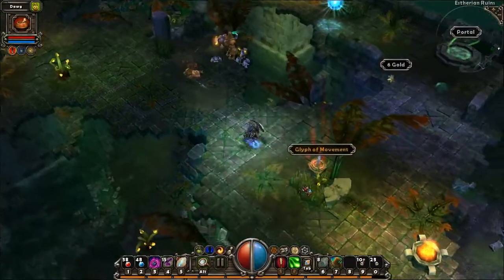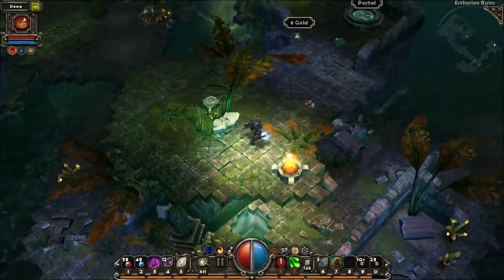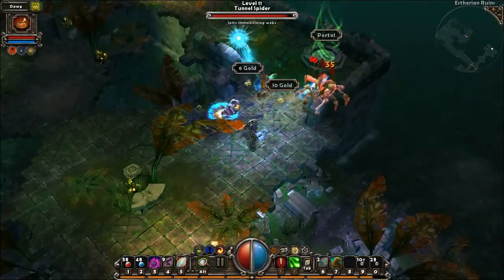The Asterian Ruins have three glyphs, and each floor has one. This floor has the glyph of movement, and that is the third glyph that I need.